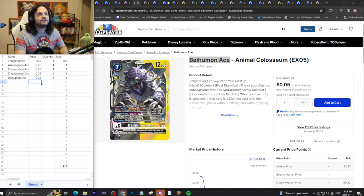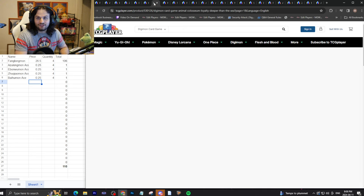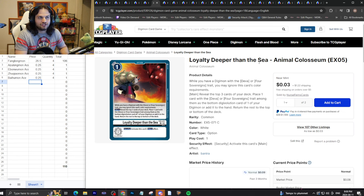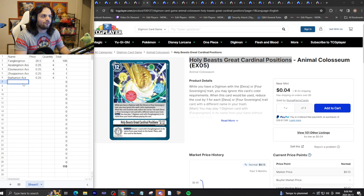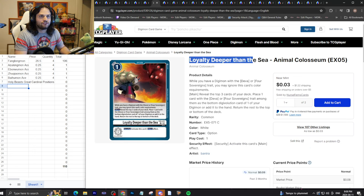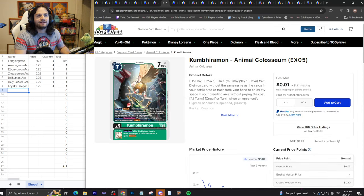Now we get to the option cards. When I say interesting, I'm really just kidding — look how cheap they are, they're literally nothing. Again with shipping it could be a little bit of money, so to be consistent we'll say you want to buy four of each and they're 25 cents each. Another playset of cards for a dollar. No worries.